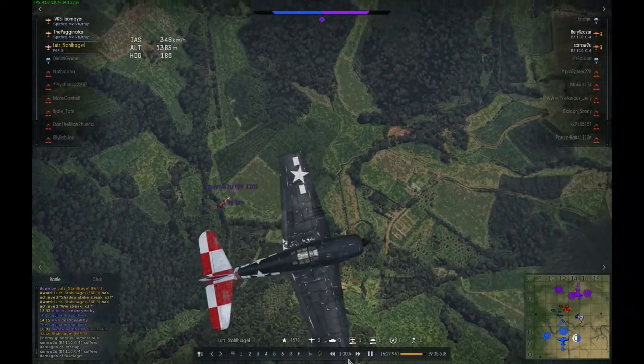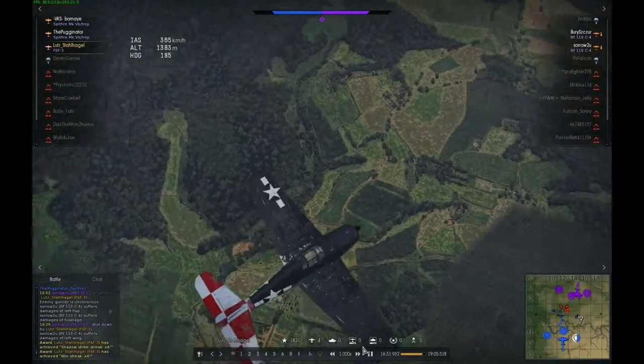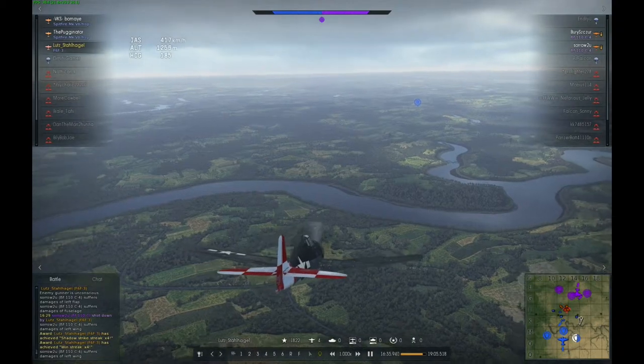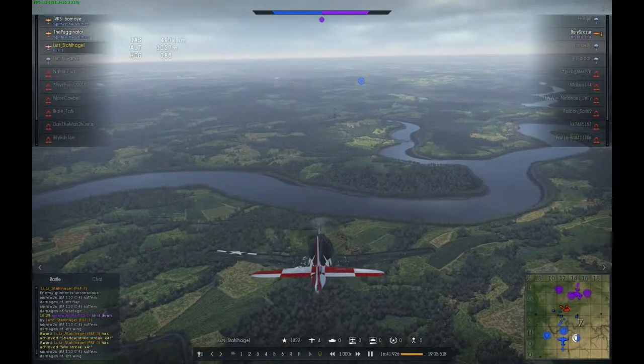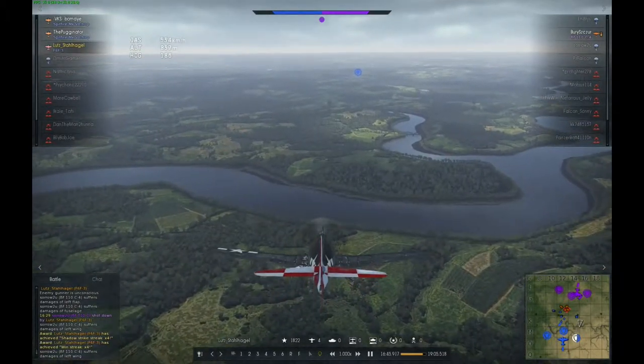Both of these planes turned out to be a sitting duck — they were very low and not that slow. The last one is a Bf 110 II. These 110s are not that agile, but they are pretty damn fast, so even the Hellcat has some problems catching him.